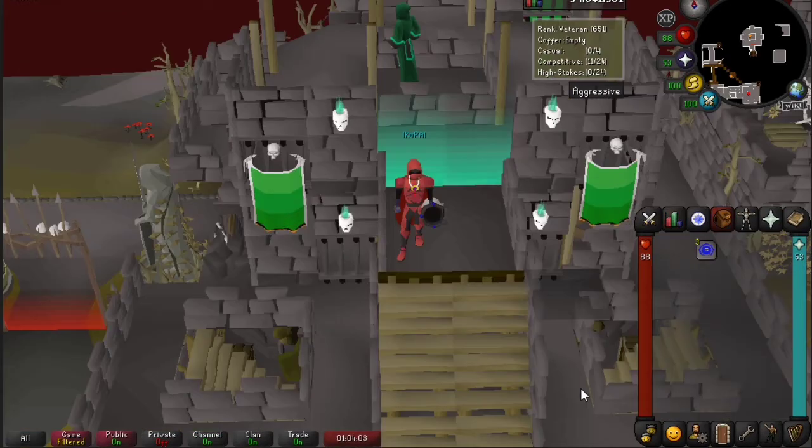Playing defense: your prayer is a response and prevention asset. You need to observe your opponent's gear and the order they equip it to determine your next prayer. The order becomes important when we talk about fakies, but for now assume that when a player changes their gear they're committing to that change and respond with appropriate prayer. If you see a staff, pray magic; if you see a robe top, it indicates magic.